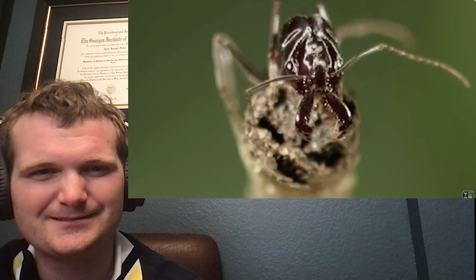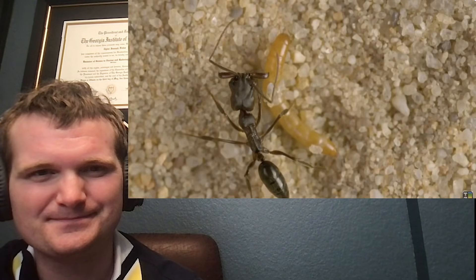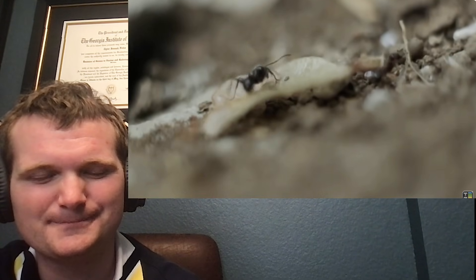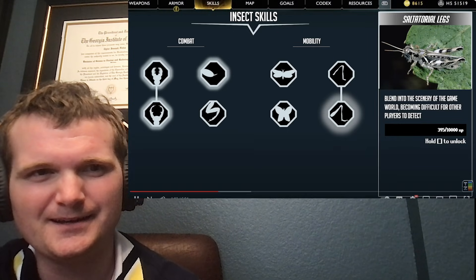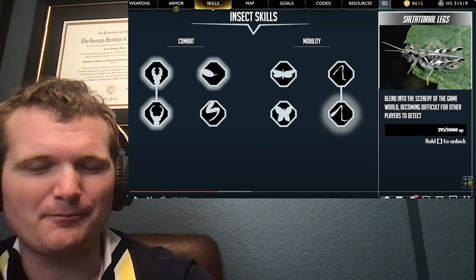First, we have the Trap Jaw Ant. This build is min-maxed to maximize damage, and as a result, its jaws are extremely powerful for its size. Putting so many evolution points into damage left very little to be used for mobility. In fact, ants in general aren't exactly known for their speed or agility. In the Arthropod Guild, burst mobility options like the Grasshopper's Jump require a pretty large investment.